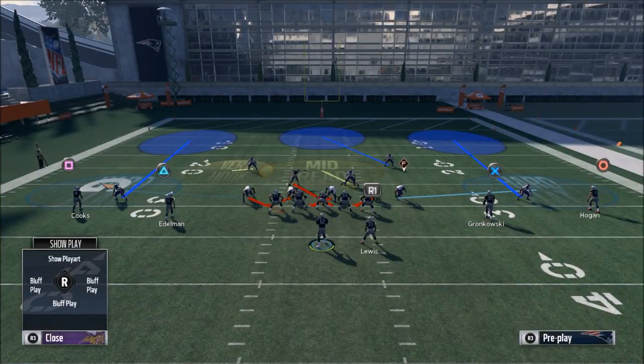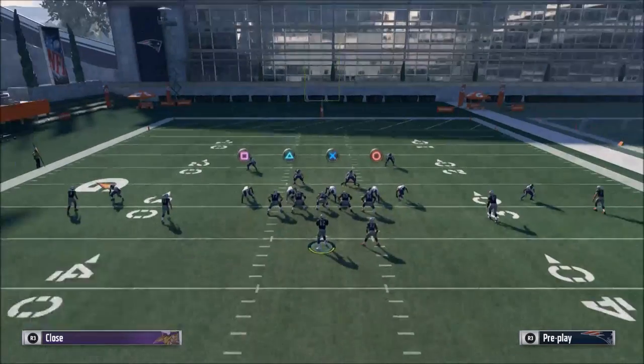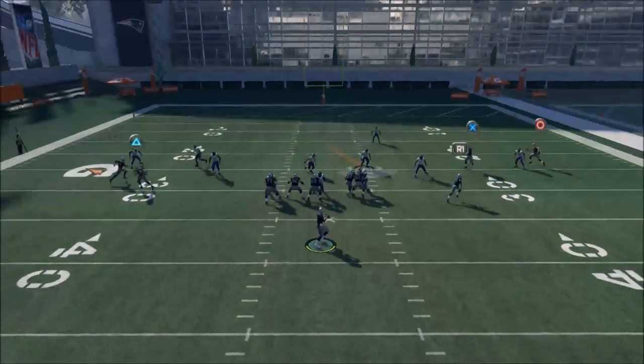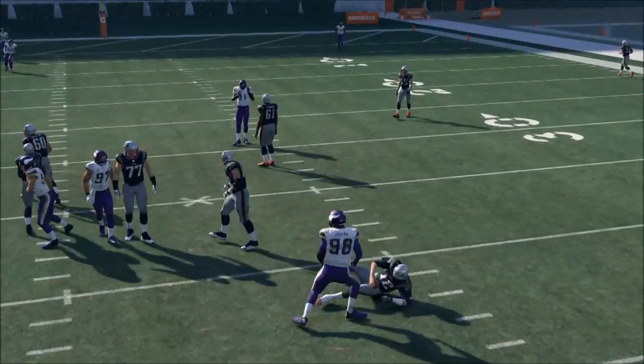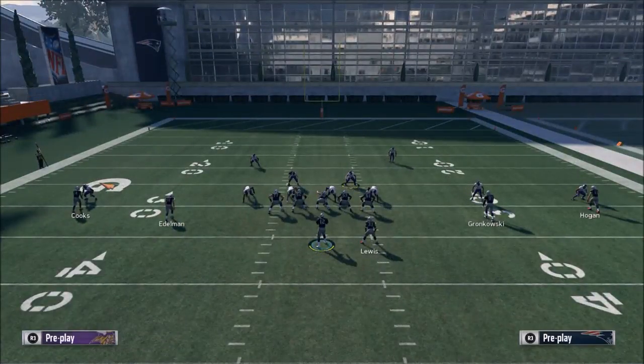Here's what you want it to look like: the left end is in a hard flat. At the snap of the ball, you'll sometimes get some pressure, but it fires in off that inside middle gap, and the coverage is just phenomenal. That's your base pass defense — or really, I'd say that's just your base defense in general.